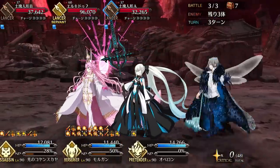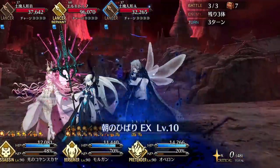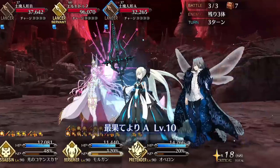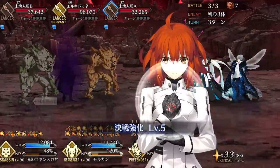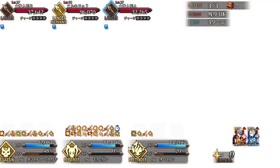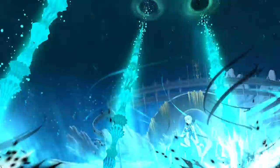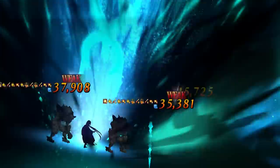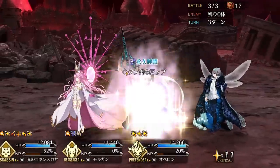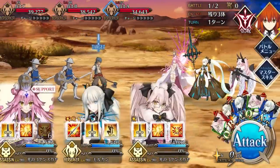But her passives are just the tip of the iceberg — what makes Morgan the monster she is are her skills. Her first skill, Charisma of Desire, is a very strong version of Charisma that not only grants the party 20% attack up, but also charges her NP gauge by 30% and reduces defense for all enemies by 30%. The NP charge makes this skill excellent for farming, and between the attack up and defense down, Morgan is effectively giving the entire team a 50% damage boost for three turns — a situational three-turn Mana Burst. And because of her Item Construction EX, that defense debuff has a higher chance to land than most debuffs, making the skill pretty consistent.